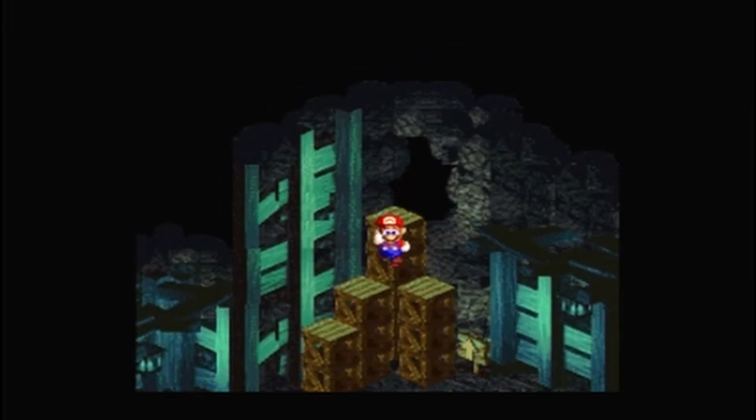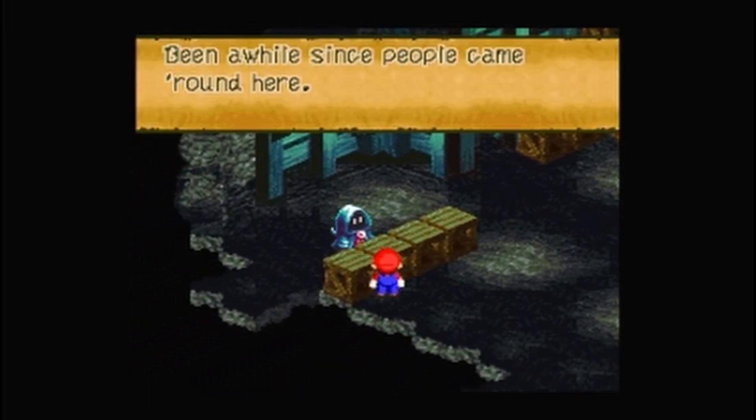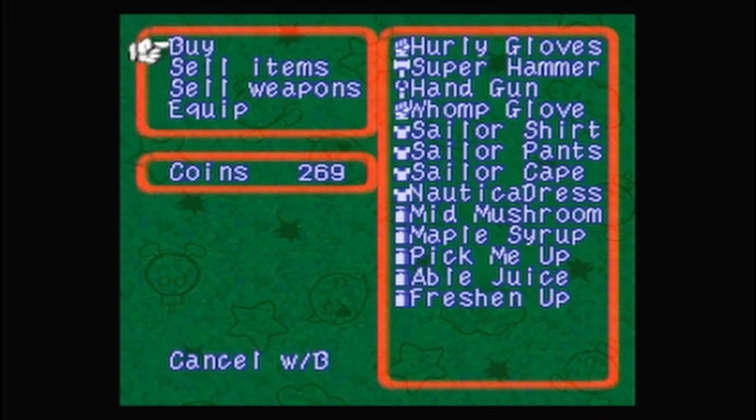We automatically end up in a cave and this is why I wanted money. It's been a while since people came around here. He has a lot of stuff for sale.